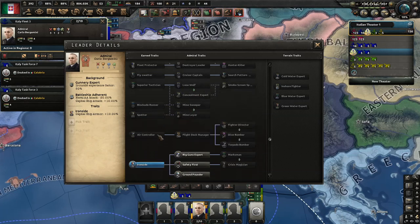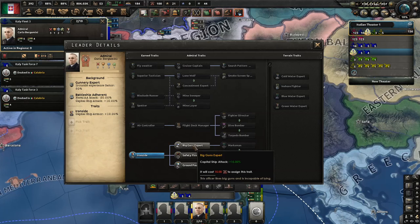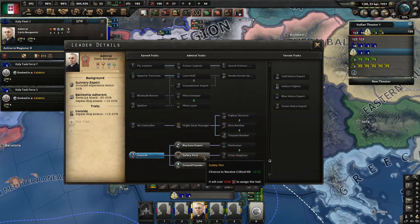Then we have Ironside for capital ship build. For heavy cruiser build, the 15% bonus is nice. But for light cruisers, chance to receive critical hit minus 25% and effects of critical hits minus 50% really helps your fleet survive in naval battle.